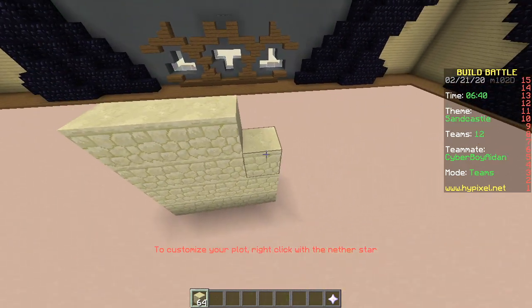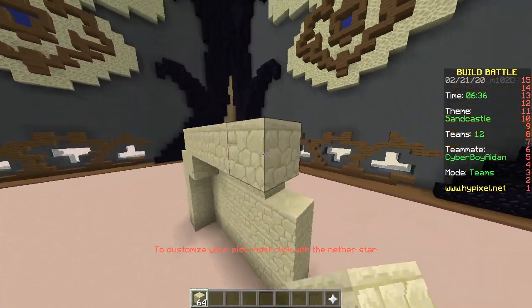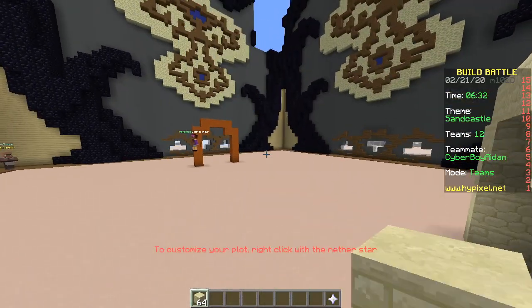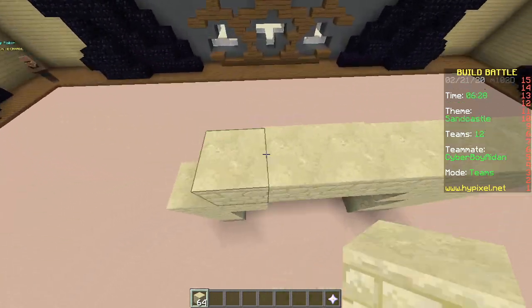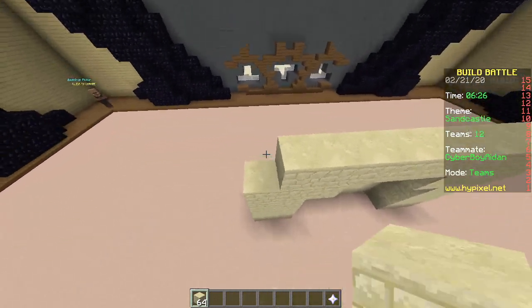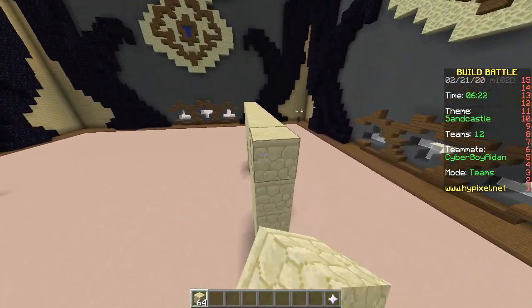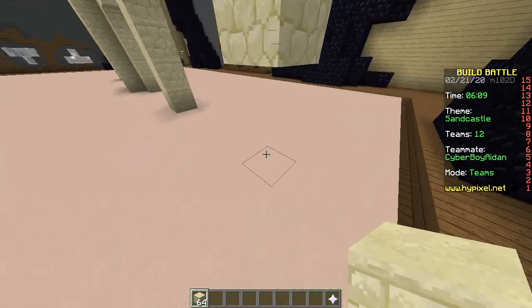I'll use red sandstone, you can use normal sandstone. Just build a nice castle — we've done this a million times, should be no problem. Maybe we can make it look like a war is going on between the two factions — yellow sand versus red sand.